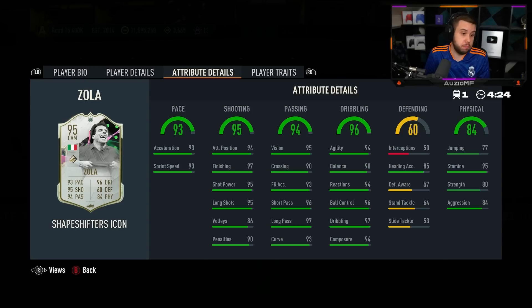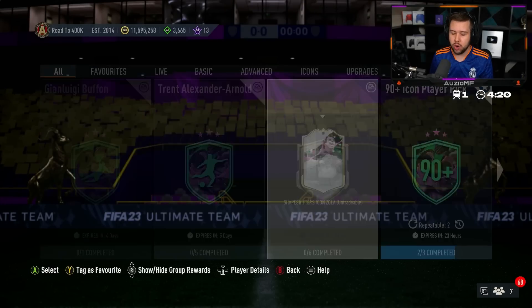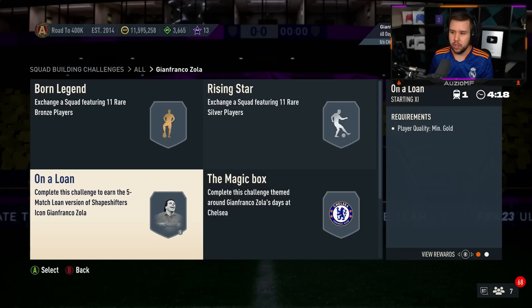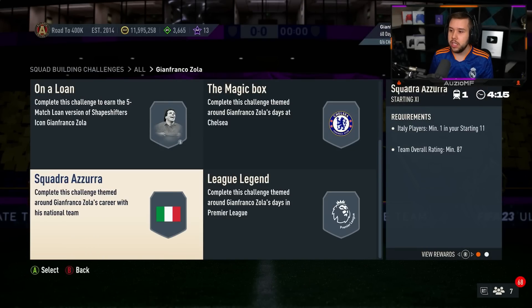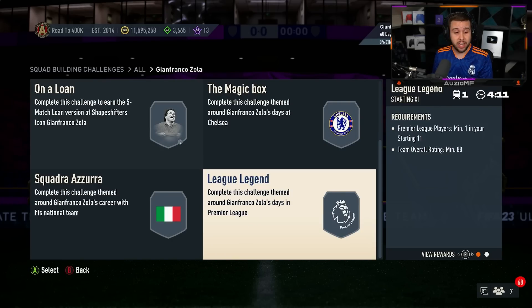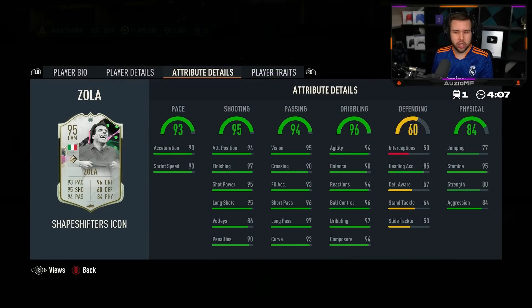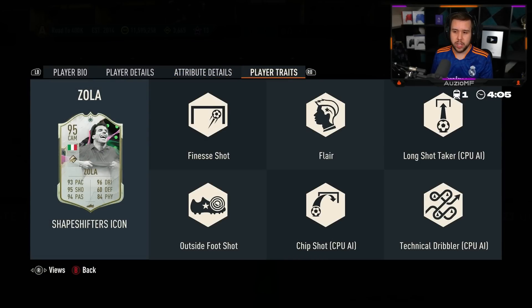The pace you can obviously bump up even more. Finesse shot, outside foot — that's what we're saying. Price-wise, bronze-silver full goal team: 86, 87, 88 — that's it. An 86-87-88, what is that, like 300? Maybe 200-something.